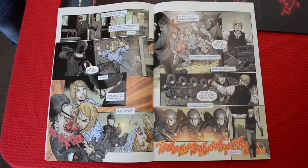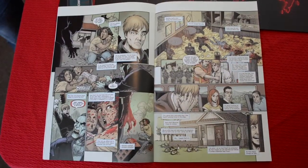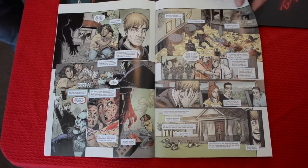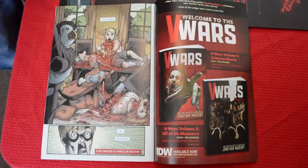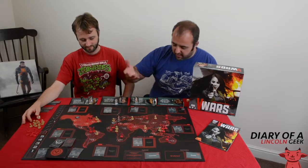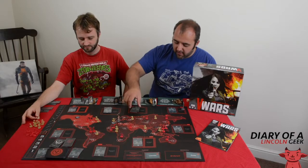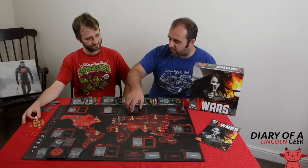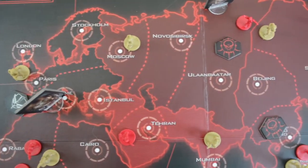Comic book art is very much reflected in the style, which we can show you in a bit more detail later. It does look nice. The cardboard pieces are good. The cards are good. The card graphics are nice and clear. The writings and numbers are quite clear. The only thing that's a bit of a letdown for me from a component point of view is the actual board itself.